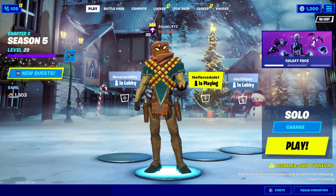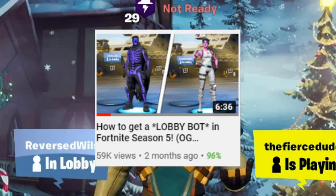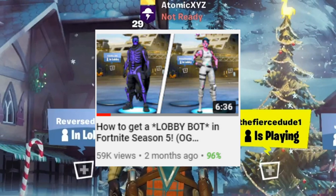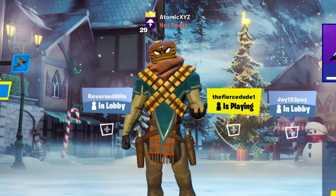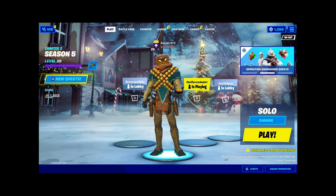Hey guys, welcome to the first video of 2021. We're doing another video about Ariel, as we haven't made a video about that in a few months. In the most previous video I did about Ariel, I only showed the variant styles for the purple skull trooper and the pink ghoul trooper, but today I'll be showing you guys how to get variants for every single type of skin in the entire game. I'll also be showing you guys all the unreleased skins that are currently supported by Ariel.